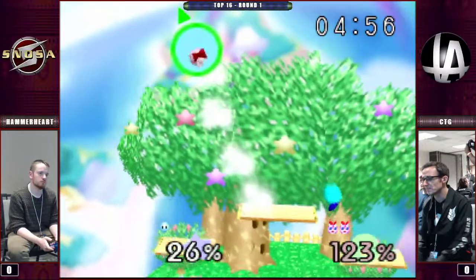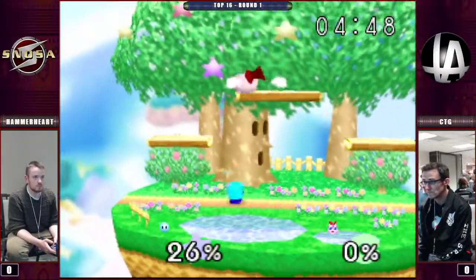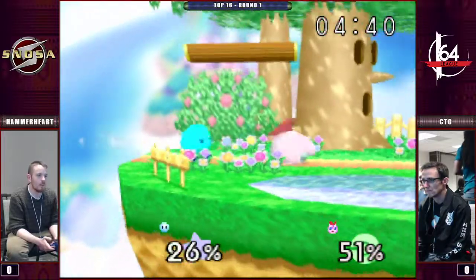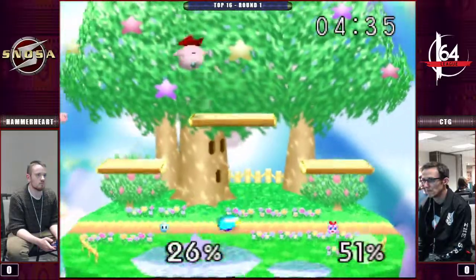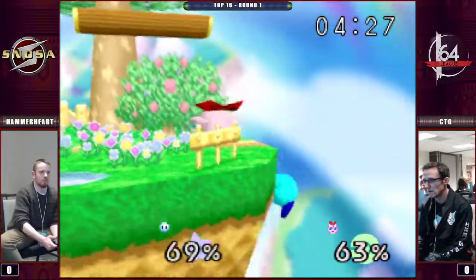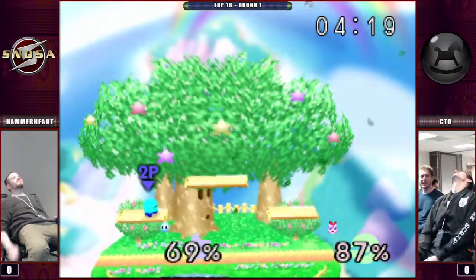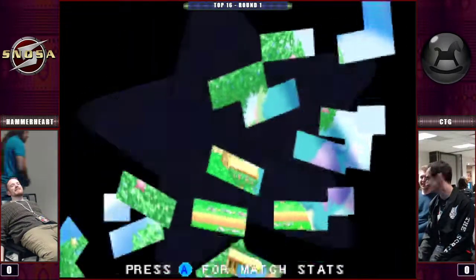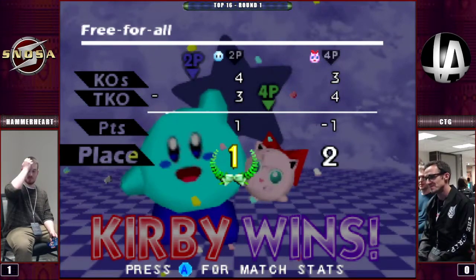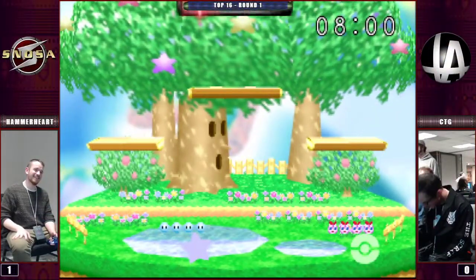Jigglypuff is not able to perform conventional rest combos on Kirby, and trying can open you up to some quick hits. CTG's looking rough, but he can pull this out. That was exciting — Hammerheart has collapsed in exhaustion. But get on up, you've got to do that again, Hammerheart. CTG over the moon with his win, as he should be.